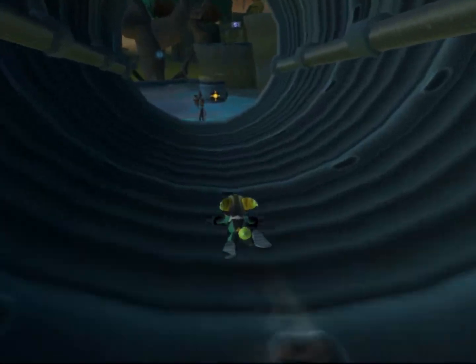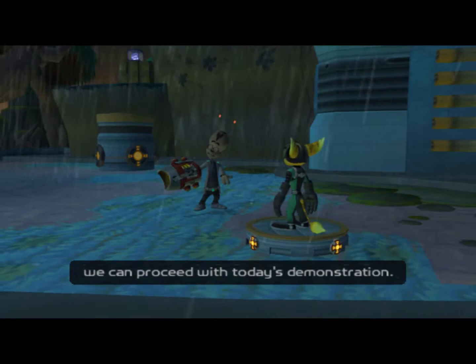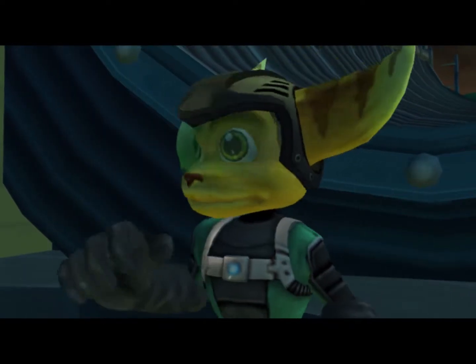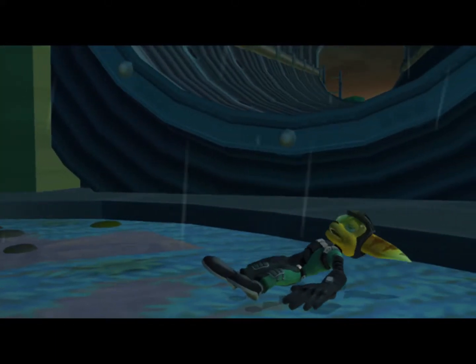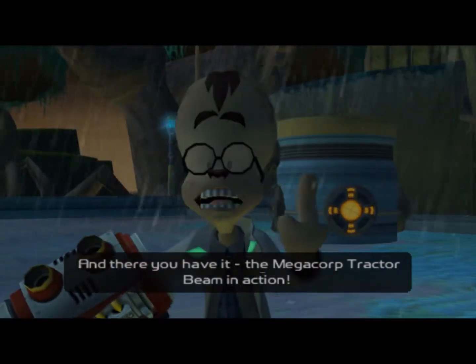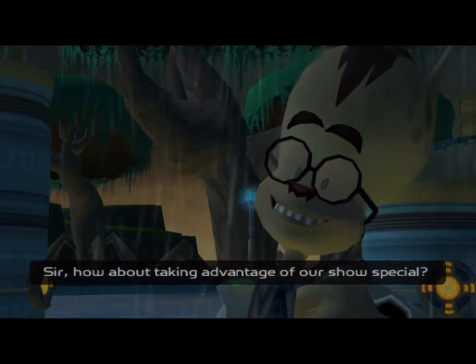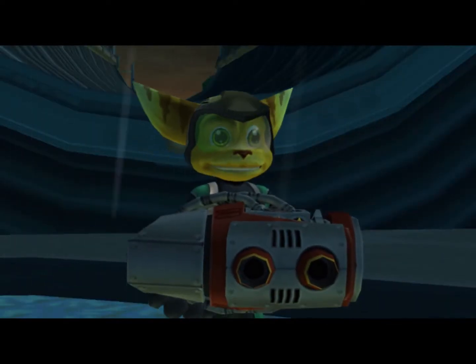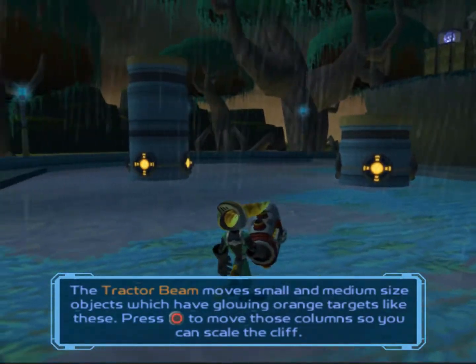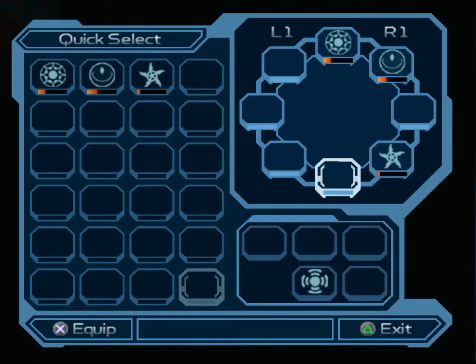Let's go down here and see what's waiting for us. Welcome, welcome! If everyone could take their seats, we can proceed with today's demonstration. First, I'll need a volunteer. Anyone? Excellent. Your name, sir? Ratchet! Hey! And there you have it — the Megacorp tractor beam in action. Let's give it up for our volunteer. We can buy this latest gadget, the tractor beam, for 1,000 bolts. We shall do so. Thank you, sir, you won't be disappointed.